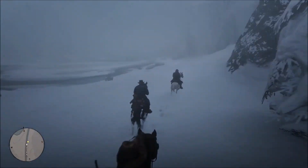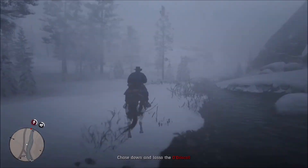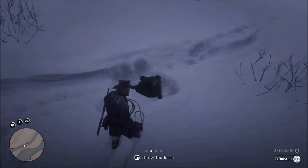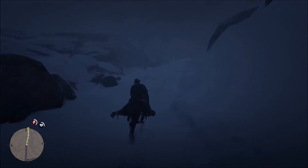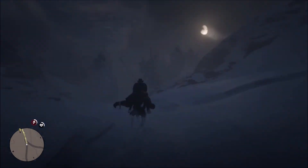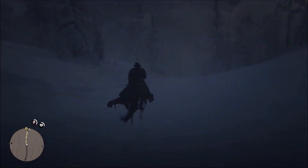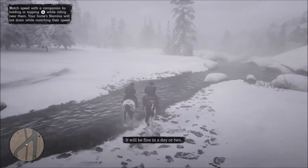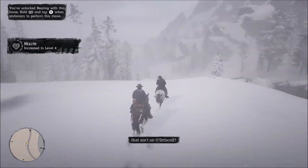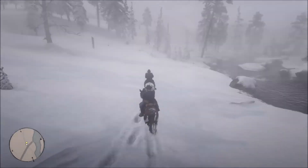One of the guys will try to escape, and at this point you get to work with your lasso for the first time. You will always have your lasso — it's in your item menu. Use it like any other weapon: hold down left trigger to aim, and when the dot turns red, use right trigger to release and lasso people or animals. The lasso is actually very useful.